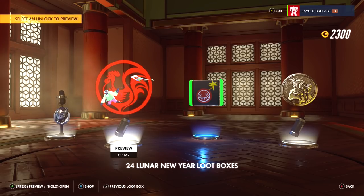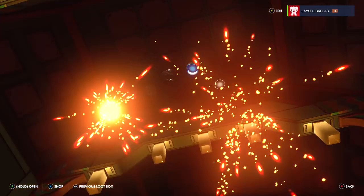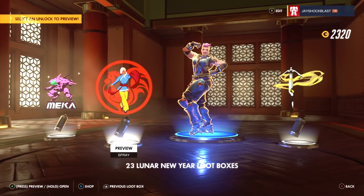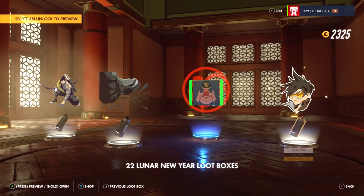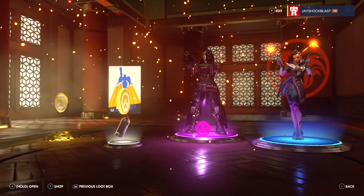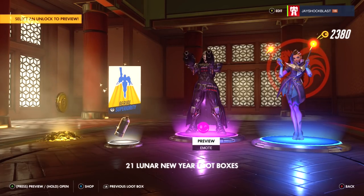We got a spray — looks like a lunar spray, so not really anything special. I should get at least three legendaries out of 25 boxes hopefully. We got a duplicate, another duplicate. We did get a spray. Not looking good here — we are struggling three boxes in. We got a pink — not what we were hoping for, but we did get an emote.